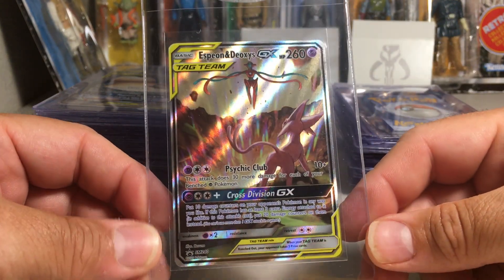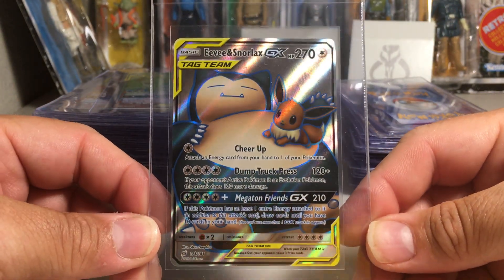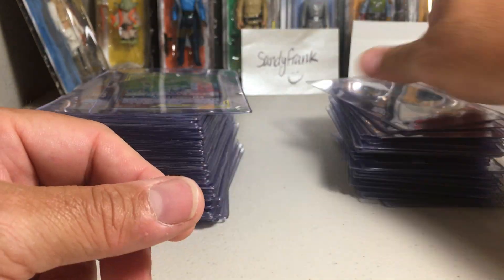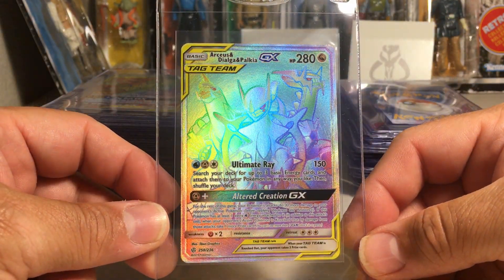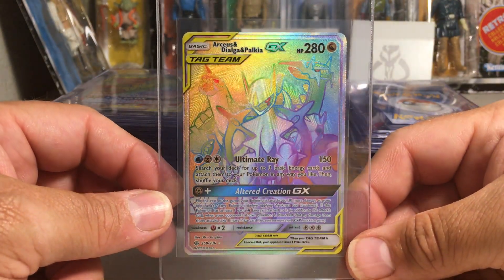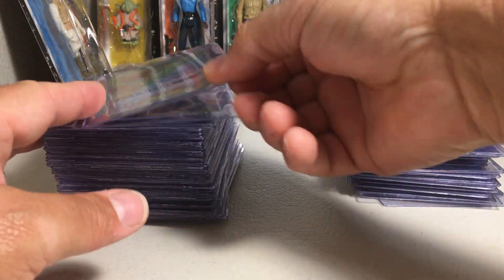Espeon and Deoxys GX tag team — this is from a promo. I've got Eevee and Snorlax tag team — I just think that's a cool looking card. I think it's from Team Up. And here are some secret rares: we've got the Arceus, Dialga, and Palkia GX full art — these are rainbow hyper rares, really tough to pull and beautiful cards. I wanted to send in all the ones I have but I had to pair down the order and leave some off that I didn't think had a chance at a 10.